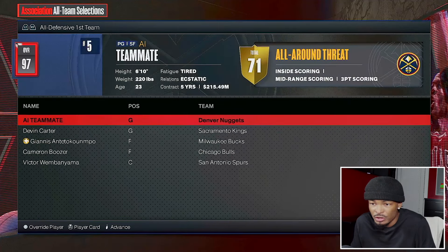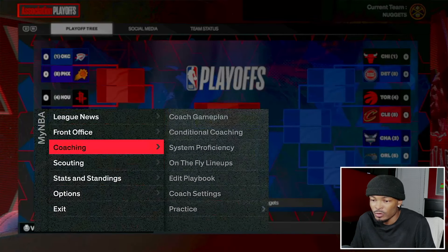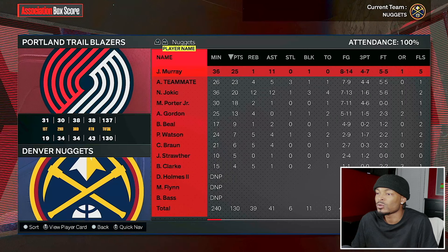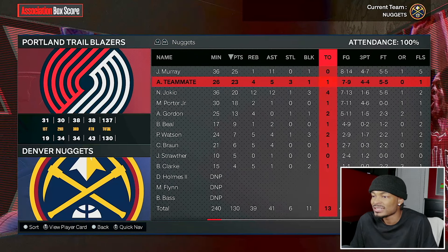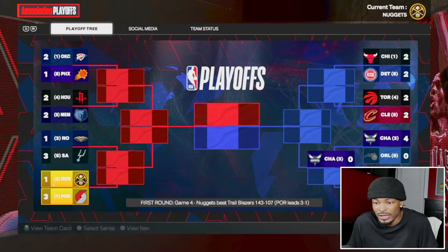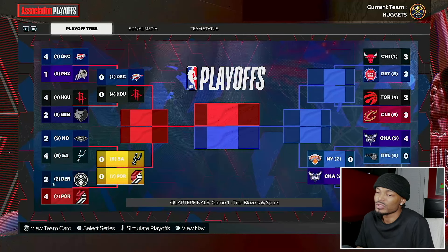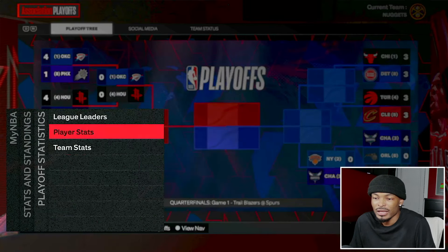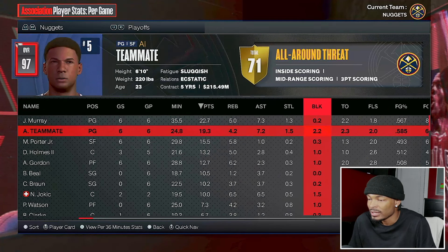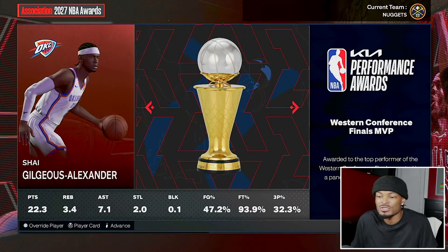We see our boy on all defensive first team. Nuggets finished second with a 57 and 25 record. In the playoffs against Portland, game one they win, game two Portland wins, game three Portland wins - something is going on - three-one, then three-two, three-three... no, we got popped and lost. Our playoff stats: 19 points, four rebounds, and seven assists, shooting 56%, 54% from three. We're eliminated and we're checking if our boy leaves for somewhere else.